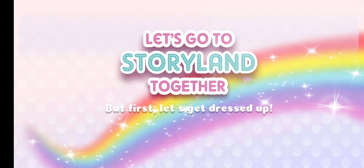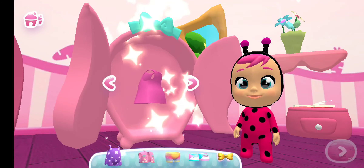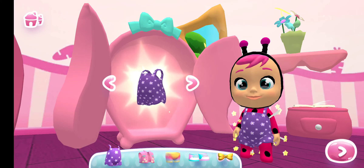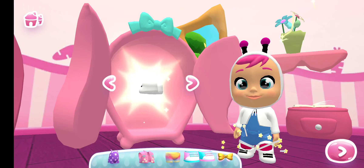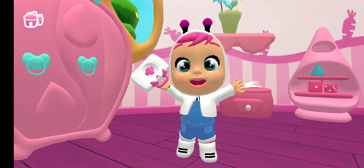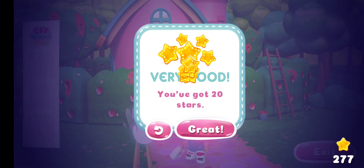Let's go to Storyland together! But first, let's get dressed up. Choose the crybaby you want to dress up — pick her up with the clothes and accessories you like best. I love it! What a beautiful place — let's take some pictures. Cheers! Bye! We'll see you next time.